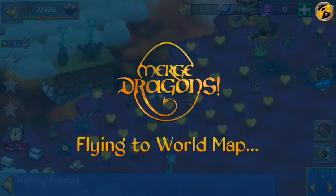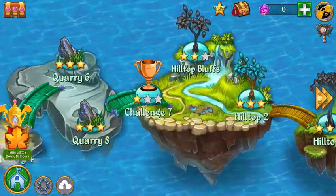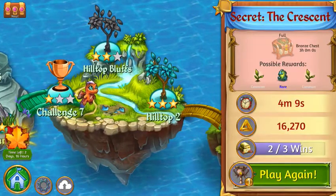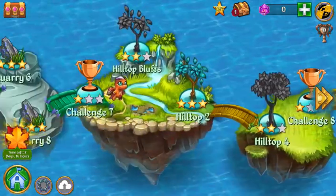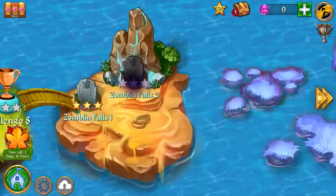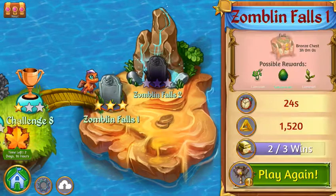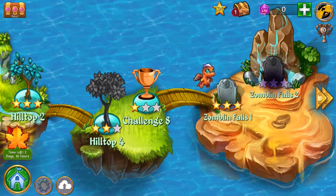Today we're playing some Merge Dragons — the fall event is here. As you remember from my last video, we showed you the secret crescent level. I was waiting until I could show you the Zomblin Falls. If you keep playing this, it's one of the easiest levels to get your challenges done. I recommend getting up to there and doing it. You have a chance of getting a dragon star, which will give you the dragon gems.